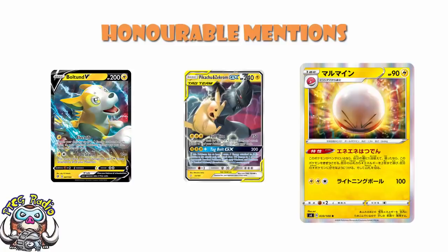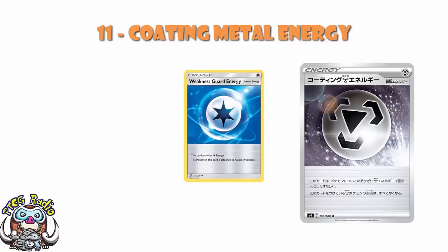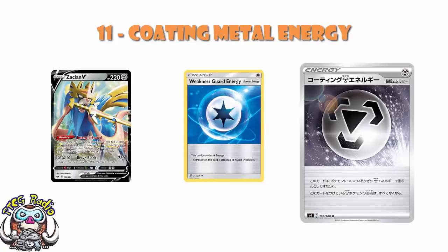So let's start off with the top 10 proper — it's actually a top 11, and I'm sorry, I'm cheating a little bit. I could not cut it down to 10. What we've got at number 11 is Coating Metal Energy. It's Weakness Guard Energy for Metal Pokémon — literally a Metal Energy that, when attached to a Metal Pokémon, says this Pokémon has no weakness. Weakness Guard Energy will not satisfy the fully Metal requirements of Zacian V's attack, and it's going to rotate out in a year. This is a really good card that you should expect to see Metal decks playing in the not-too-distant future.